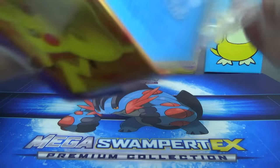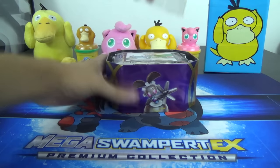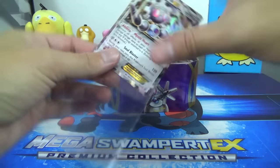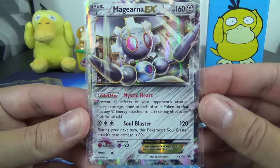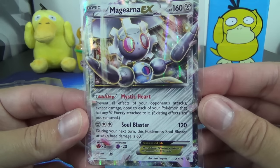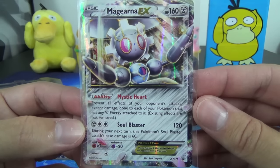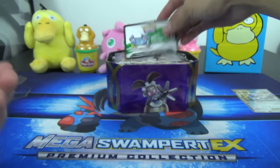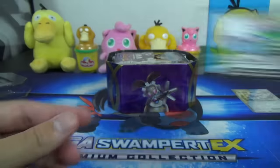So let's tear into this Magearna EX tin — gotta get the plastic cellophane off. We've had pretty reasonable luck so far in the first two tins. Hopefully Magearna won't be a letdown. Here is the Magearna EX, with the ability Mystic Heart: prevent all effects of your opponent's attacks, except damage, done to each of your Pokémon that has any metal energy attached to it. Existing effects are not removed. Soul Blaster is 120, but next turn its base is just 60 — Magearna becomes weaker when used multiple times.